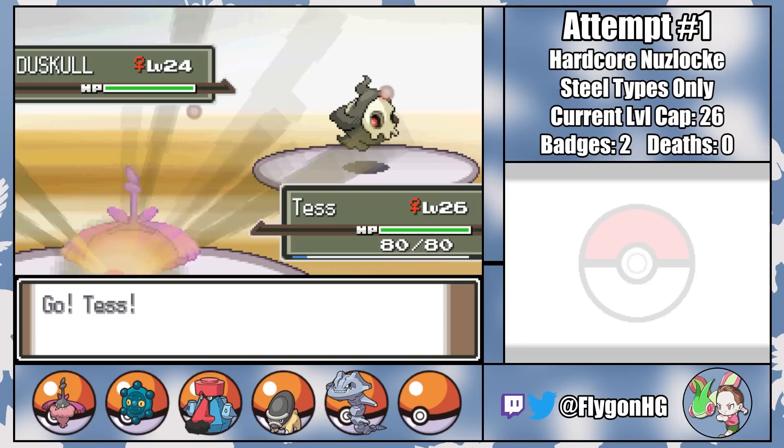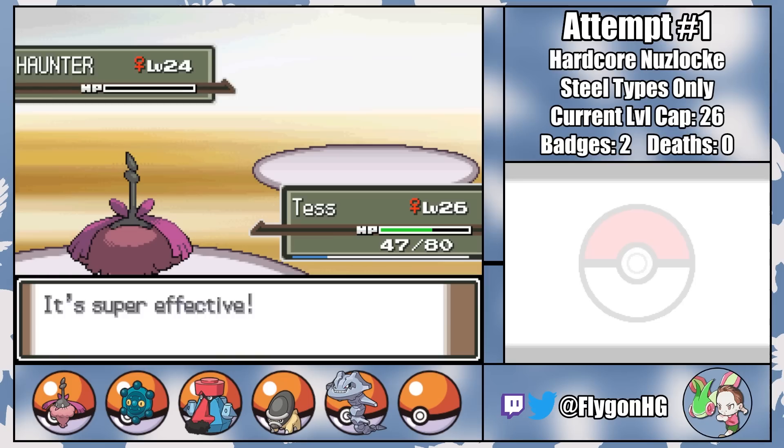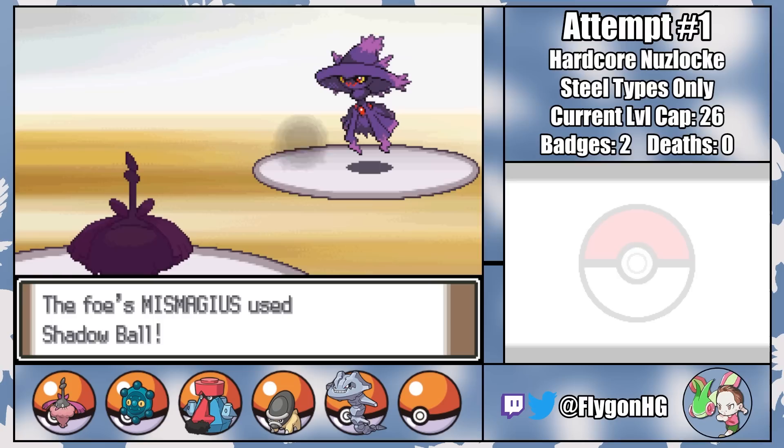Tess takes care of Duskull with a few Thiefs, using a Rawst Berry and some lucky misses to avoid getting burned. Thief also takes care of Haunter, though Confuse Ray and Hypnosis means that Tess is down to almost 50% by the time she faces off against Fantina's final Pokemon, Mismagius. Good news is that she can steal the enemy's held Citrus Berry with Thief to get back some HP. Tess is absolutely dominating the early game.